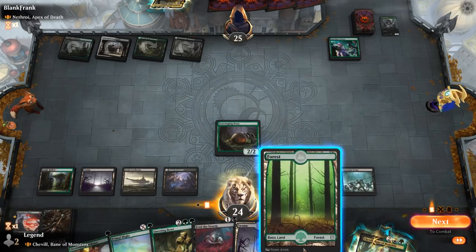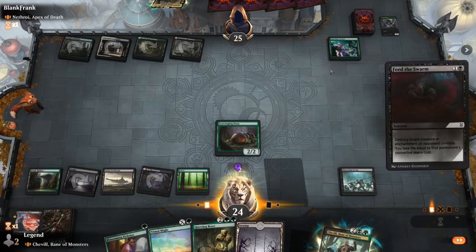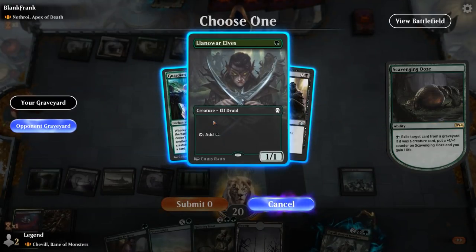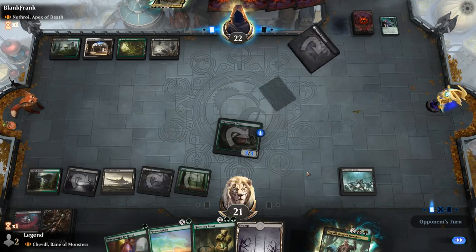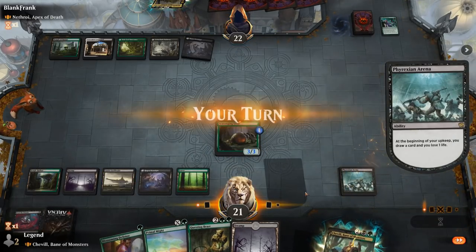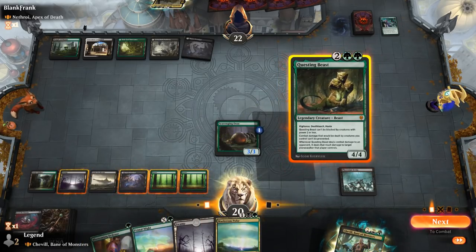There's a forest. Questing Beast seems fine. We could just Feed the Swarm targeting Guardian Project since it's an enchantment — it's pretty mean but not bad. We get in for three and keep Blossoming Defense up. We don't need to exile anything since there are no creature cards in the graveyard necessarily. Questing Beast attack seems fine — we still get to keep up Defense.